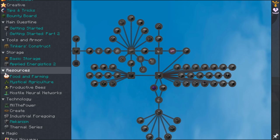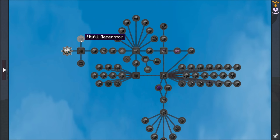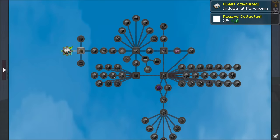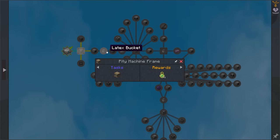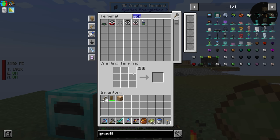Moving along, I was just poking through the quest book. I saw there was the Industrial Foregoing section and there's a lot of quests, but I noticed we have a few of these things done right away. We've done plastic and I'm sure we've made some of these machines. Again, that's blocked by a check mark so let's go ahead and do that. So the pity machine frame actually wants us to have it in our inventory in order to get credit.